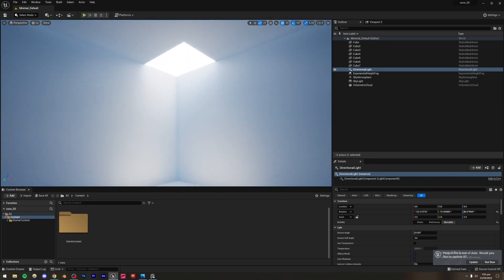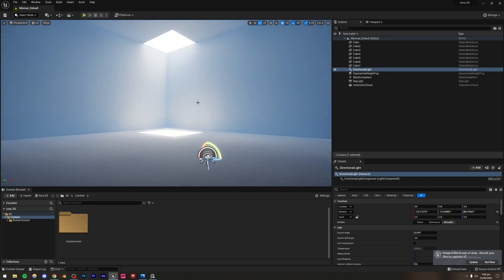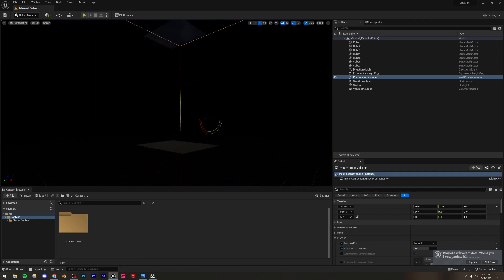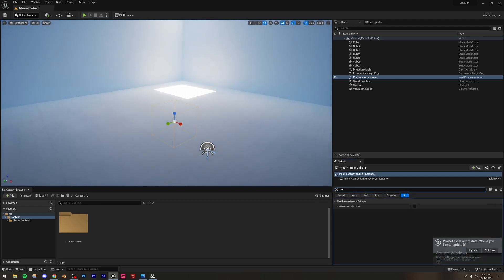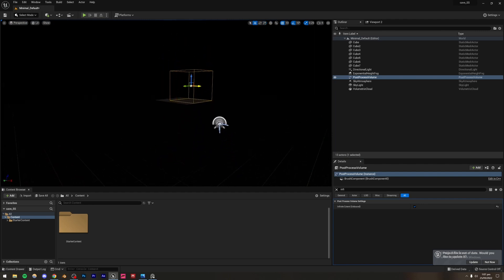One thing you'll notice is that exposure is set to Auto, so it gets darker when outside and brighter inside the cave — not what we want. We need a constant exposure value so we can accurately tweak materials and see how the final image looks. I'll go to Visual Effects and add a Post-Process Volume. Under Exposure, set the Metering Mode to Manual. The post-process volume only works inside its bounds, so either scale it to cover the whole scene or check 'Infinite Extent (Unbound)' to affect the entire scene.